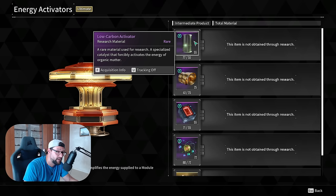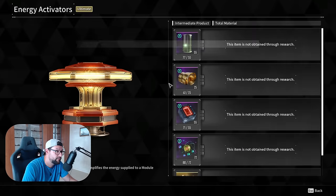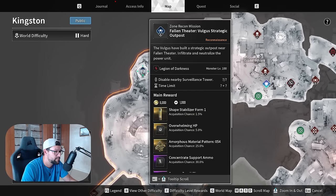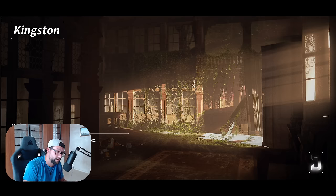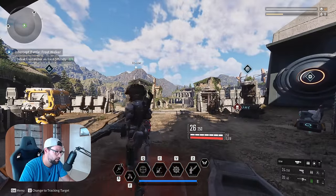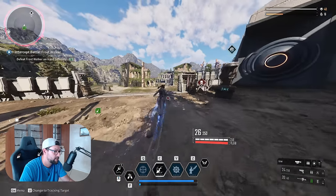For the very first material, there's only one spot you can grind it, and that is the Kingston mission 'Volunteer Tour of August Outpost.' Go to Kingston and look for this mission, then teleport. This is similar to the catalyst grind — those missions have a four-minute timer. There is an exploit that lets you grind this mission in about one minute.